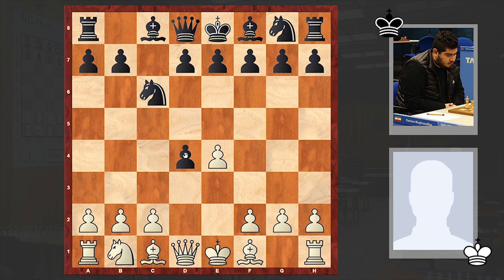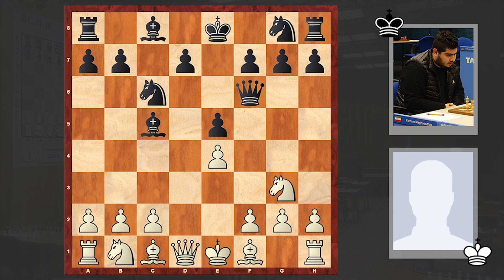d4, cxd4, knight takes d4, e5. Now in here white is usually playing Nb5, a well-known line known as the Kalashnikov variation. But in the game we see Ne2. Very soon we will see that the players will deviate from the main theoretical battle. Be3 neutralizing the mating threat — this line is known as the Leventhal variation.